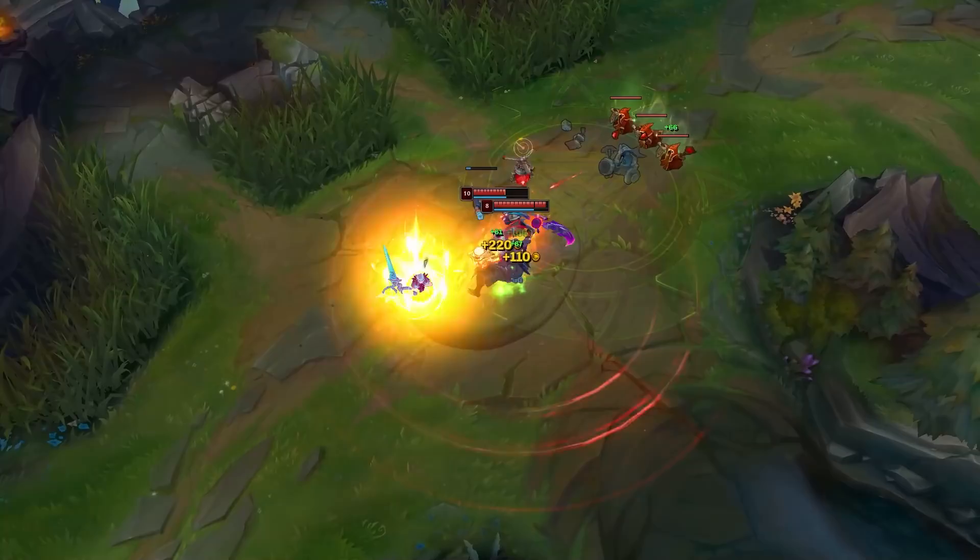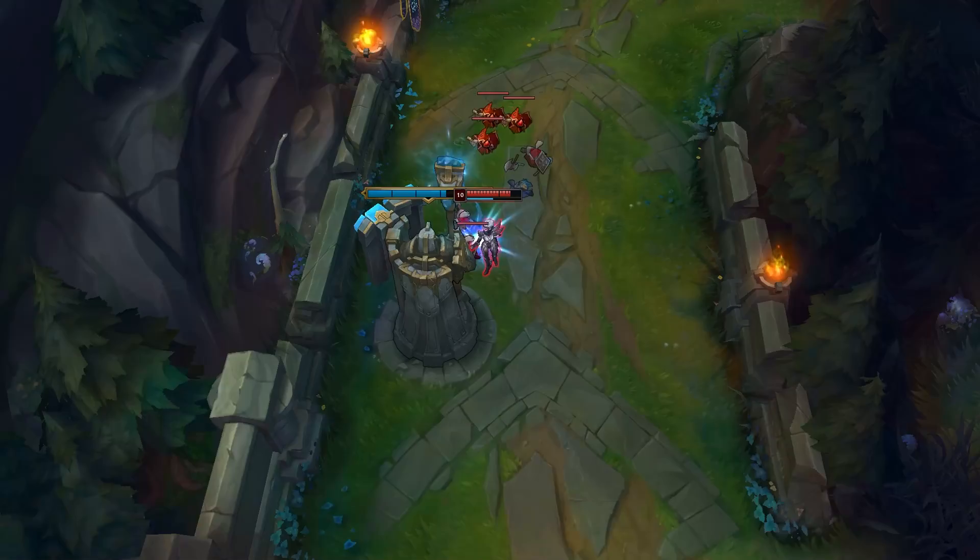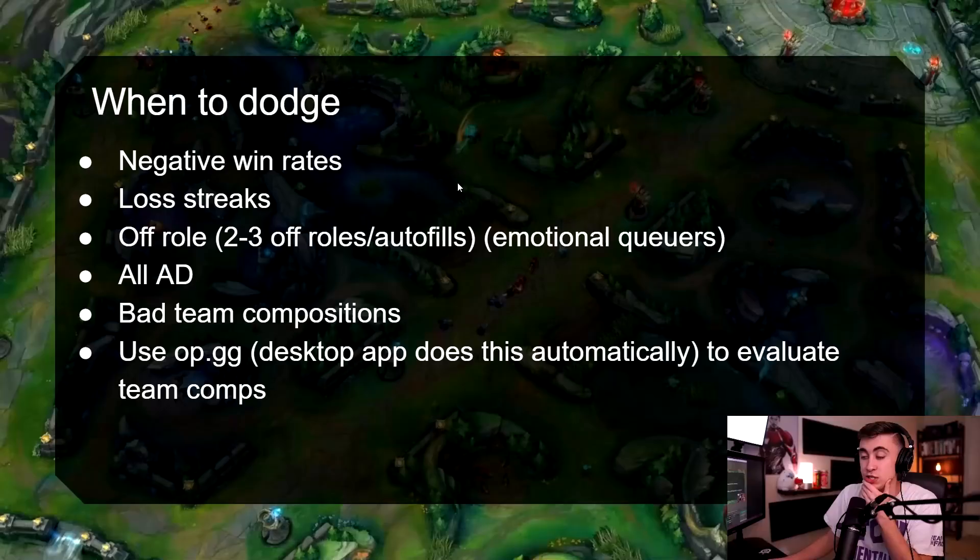There are times where you are needed in teamfights, like around Baron or Soul Point. In these situations, Fiora is best used as a flanker to apply pressure on the backline, but she can also help heal her carries by putting her ultimate down on a tank or a fighter who dives the backline. By either proccing the ultimate or getting the kill, you'll get a massive healing radius for your team, which will help give you an advantage to win the fight.